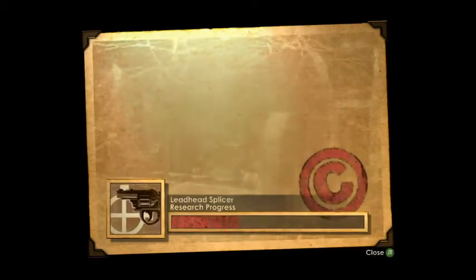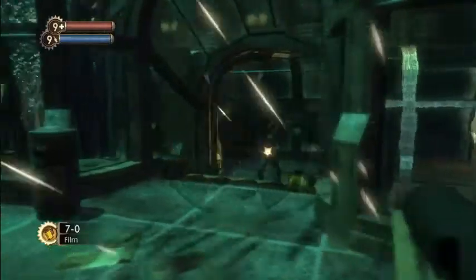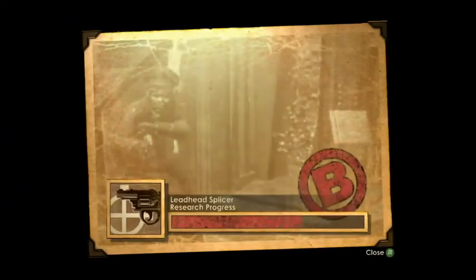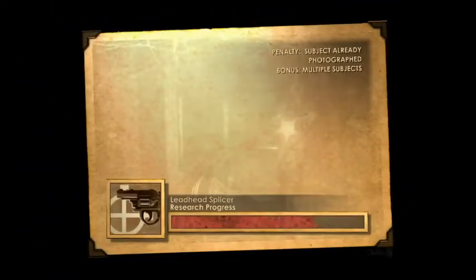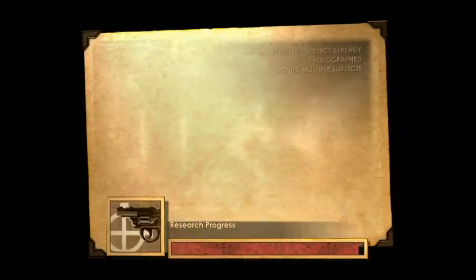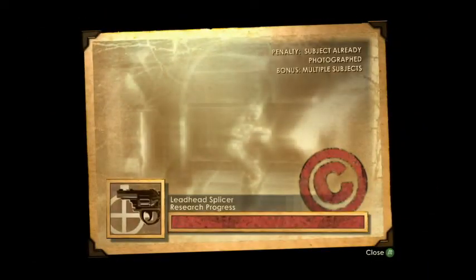Picture. Man, it wasn't that good of a picture. Was it centered? But I'll take it. The subject was already photographed — if you look at the top, penalty: subject already photographed. But bonus: multiple subjects. If you have more than one in the picture, you get a bonus. I'm going to go ahead and take one more because that will fill up the bar. If you have more than one subject in the picture, you get a bonus.